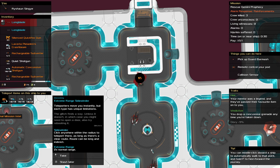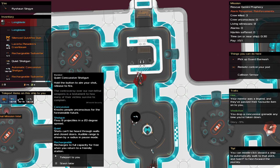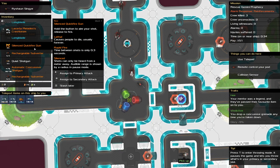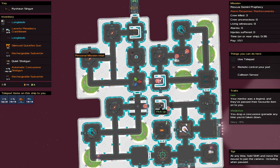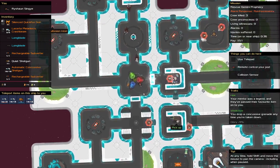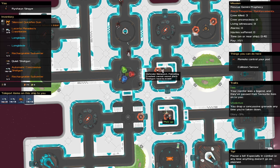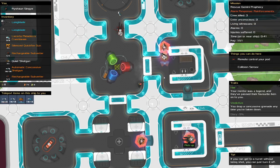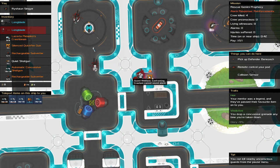I'll stash that because it might be helpful another time — automatic concussion shotgun, I'll get rid of that later. Let's move up and crash beam them. That doesn't work anymore, so I'm going to take out these guys next. What I learned is that we need to take out the defender as soon as possible. Let's do two long blades here so we don't have to use any ammo. Okay, they're dead.